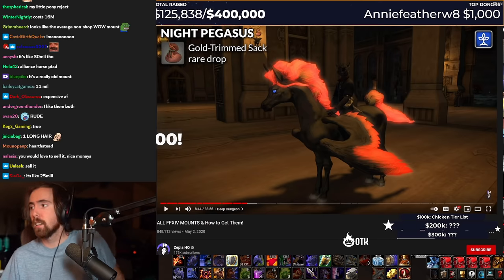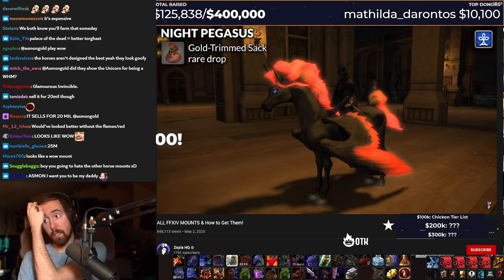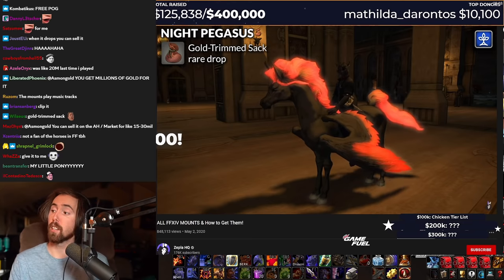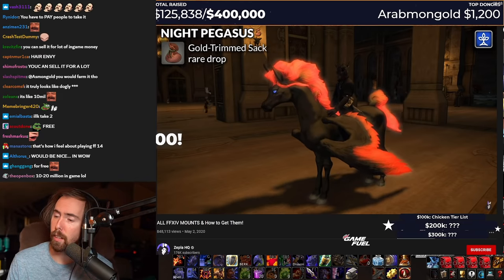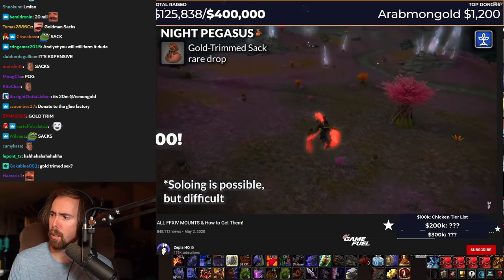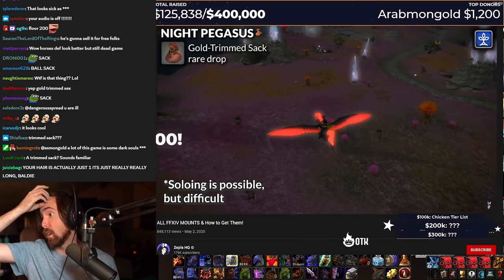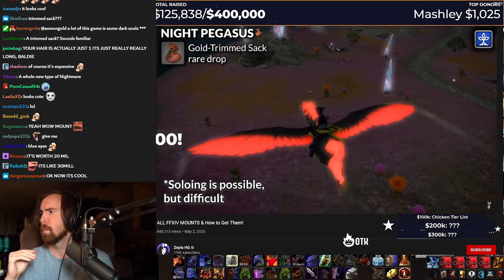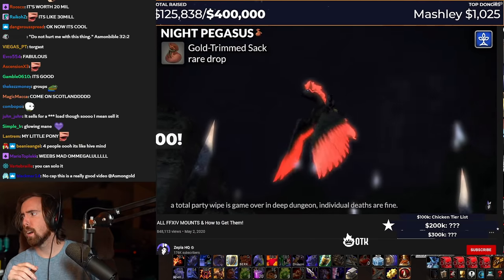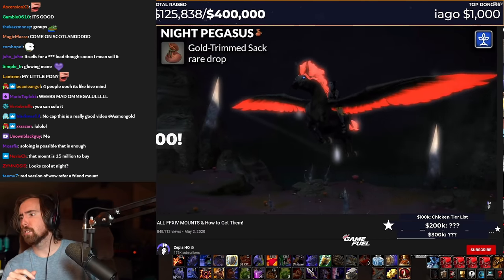You can sell it? Good. I'm gonna sell it for free. This drops from gold-trimmed sacks, which come from floors 151 to 200. But you will need a dedicated group of the same four people — like a mini static of four people — to go with you from 151 to 200. It might take you a couple of days, and you will probably need to read up about the monsters in there, because once you die it resets you — it's game over. You gotta start over. Anyway, have fun with that — you just don't die.